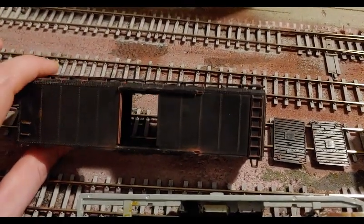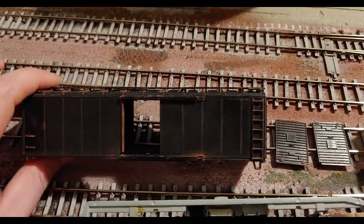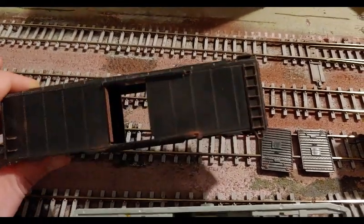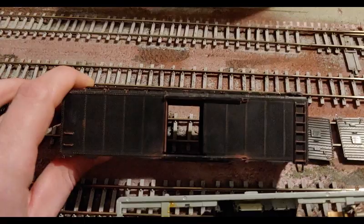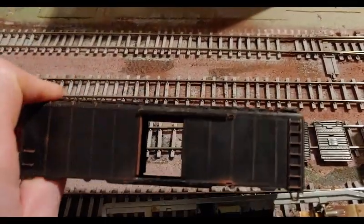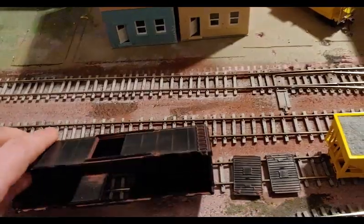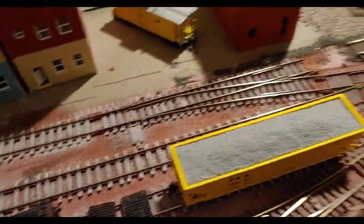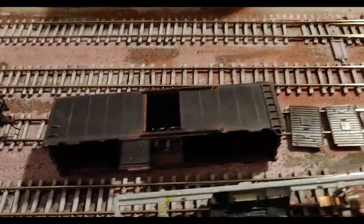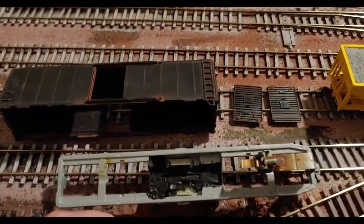Another project: this is one of my box cars from when I was beginning to learn weathering — it just didn't look good at all. So this is the first car I've completely stripped for my custom Hawking Valley details. It still needs paint and decals, I haven't gotten the spray paint yet, but the wheels, trucks, couplers, and underframes have already been weathered.